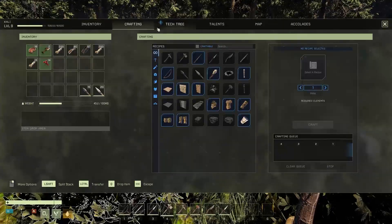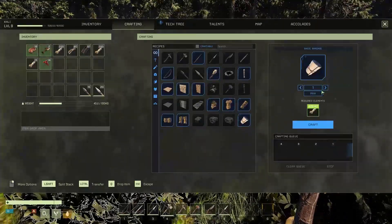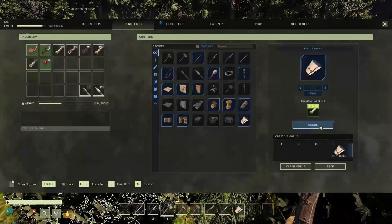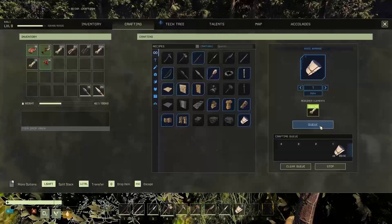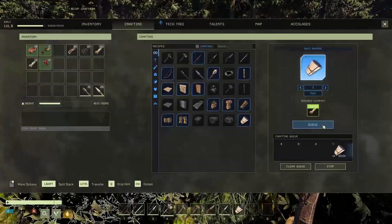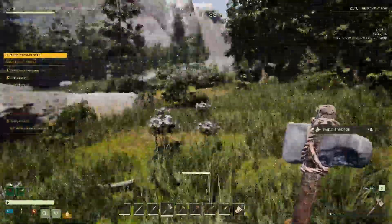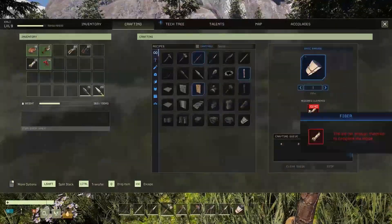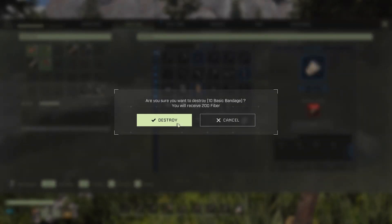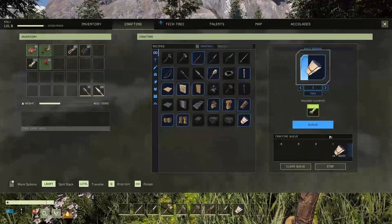Another way is to make things from branches, leaves, and stones. I personally made bandages because they give 80 XP. Start crafting as much as you can and keep playing — you don't have to wait for everything to be done. Then destroy them, get 50% of the resources back, and start making again and again and again.